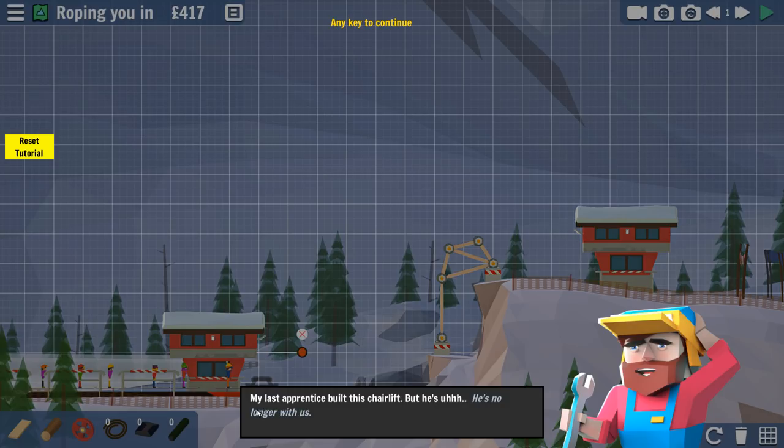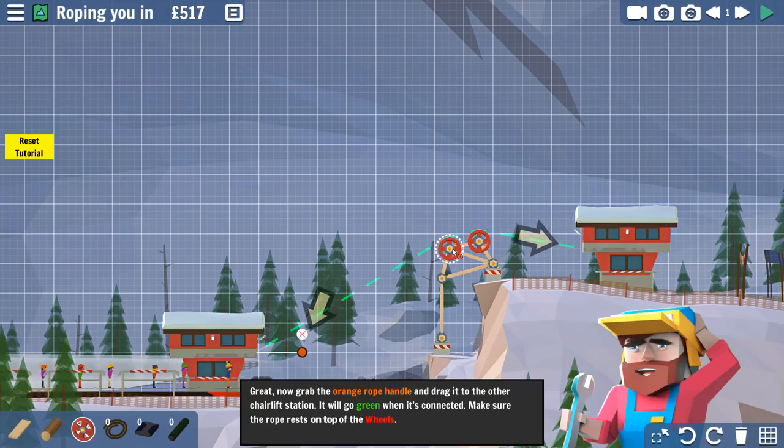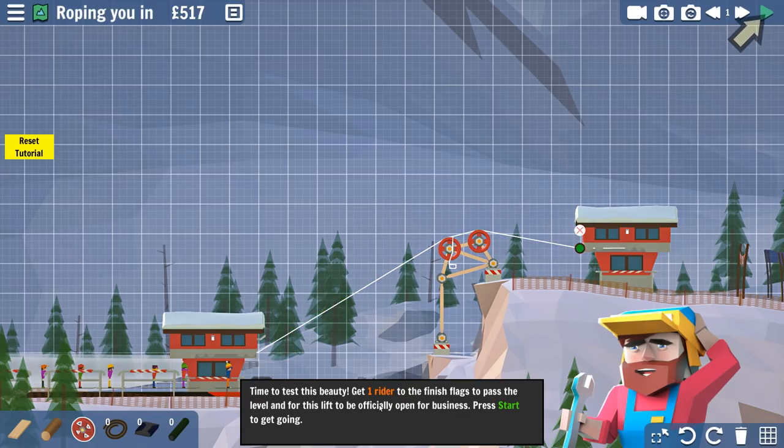So my last apprentice built this chairlift, but he's no longer with us. We're going to need some wheels to support the rope. Select the wheel material and place them on top of the existing tower. This is really cool because it's bridge building, but obviously with chairlifts, which is awesome. Now grab the orange rope handle and drag it to the other chairlift station — it will go green when it's connected. Make sure the rope rests on top of the wheels. Sweet! Time to test this beauty.